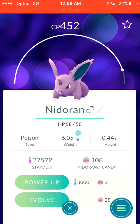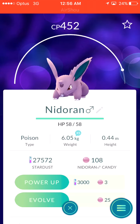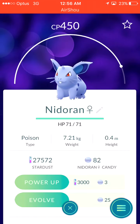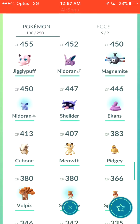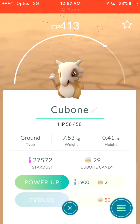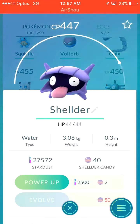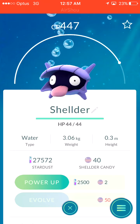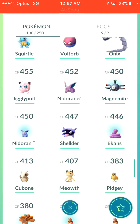They've started to spawn a lot more in my area, which is really nice. So I should be able to get that pretty soon. Same with the Nidoran — I'm on 82 candies and I'm going to save up to 125. Cubone I'm not close to at all. I think it's the second Shellder that I'd need — if I were to hatch a Shellder, I think that'd be enough to evolve it and get that sweet, sweet Omastar. Everyone loves a good Omastar.